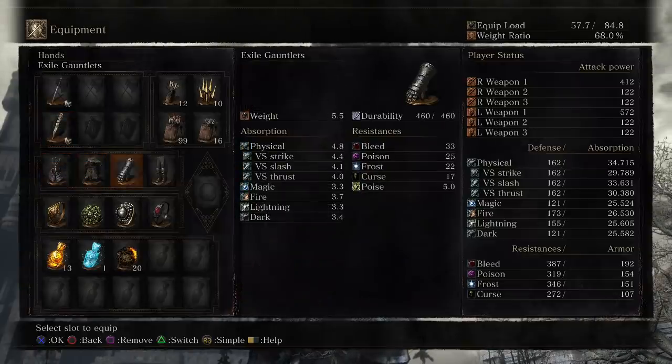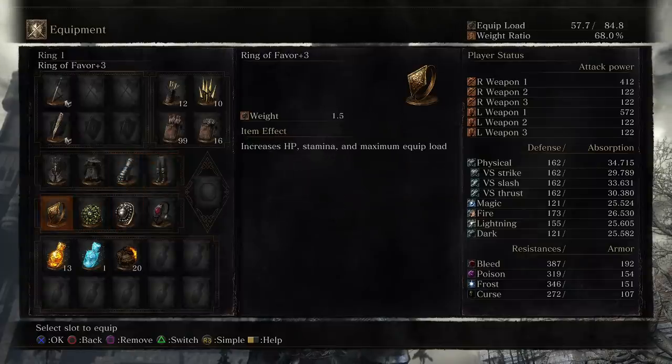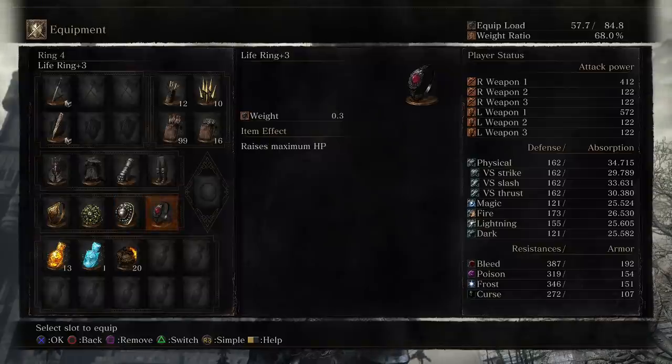The armor is Gundershelm, Millwood Knight Armor, Exile Gauntlets, and Leggings. The rings are Favor, Cloranthy, Havel's, and Life.